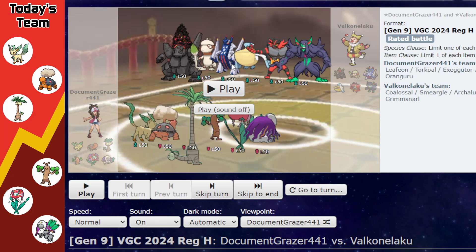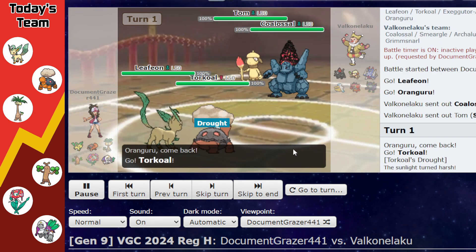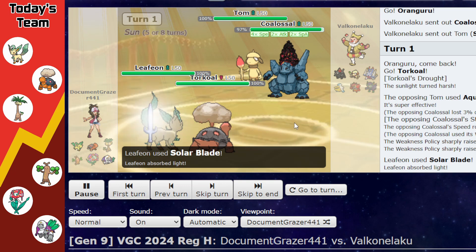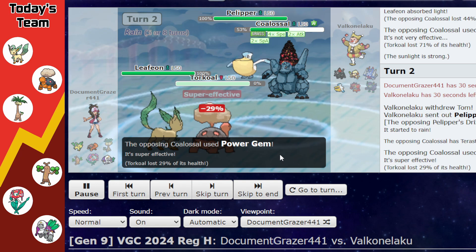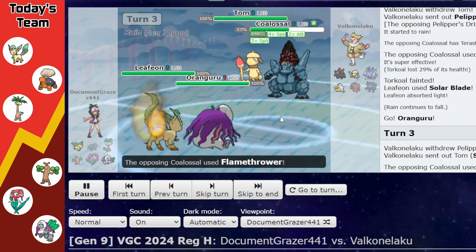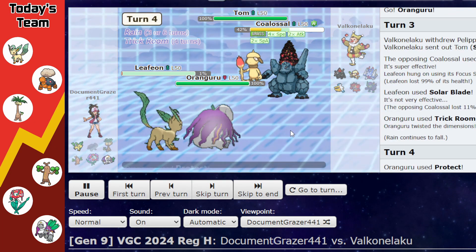Next we face a Rain team with what looks like a side-proc Colossal strategy — Smeargle paired with Colossal usually means they want to side-proc it with Surging Strikes or Aqua Jet. I lead Leafeon and Oranguru planning to get Trick Room up or set Sun. I decide to set Sun so Leafeon outspeeds Colossal. They go for Aqua Jet and we hit Solar Blade into Colossal, but it's not 2HKO. They bring in Pelipper unexpectedly, Power Gem takes out Torkoal, and Leafeon is forced into Solar Blade as Pelipper swaps back out and Smeargle comes in. Flamethrower brings Leafeon to its Sash.